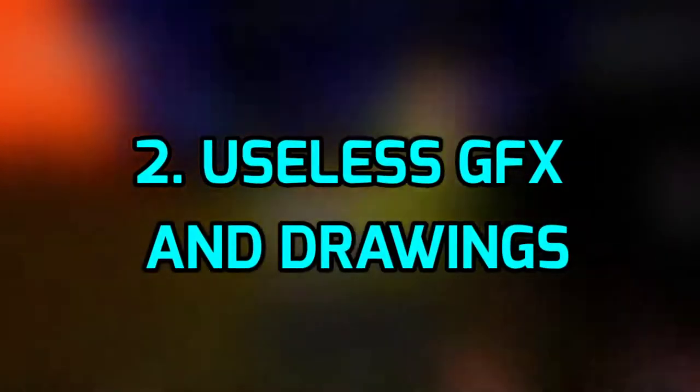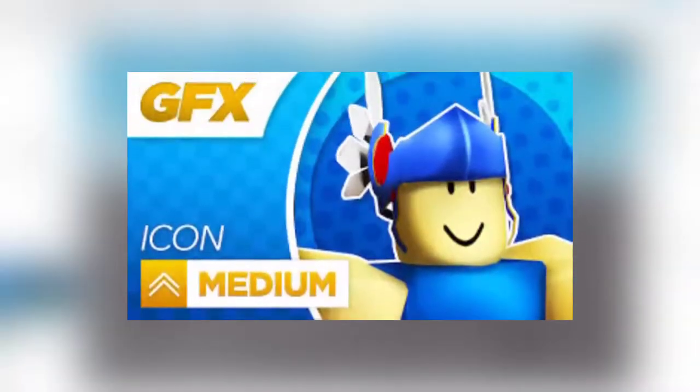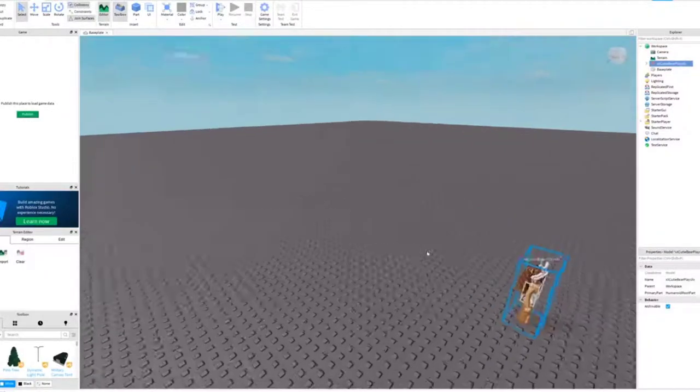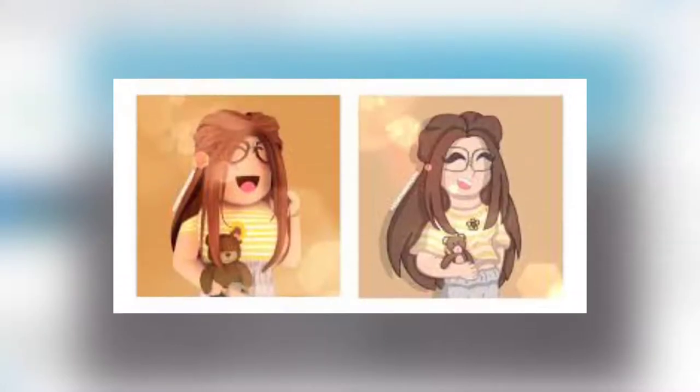Number 2: Useless GFX and Drawings. Buying GFX and drawings that you just put in your inventory is a complete waste. Only try to buy drawings that you are going to display in your game or on any banner. This was the worst area for me since I love drawings and GFX, so I bought a lot of them in the past and I regret it, since they do nothing valuable for me. I recommend buying these drawings or posters only if you plan to use them, like as your profile picture.